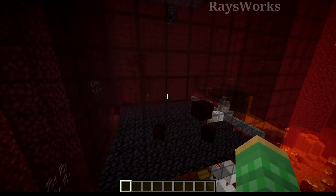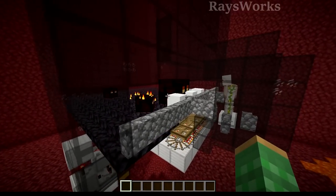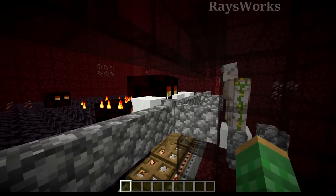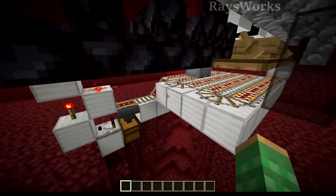Or you have the option to build this one for the spawner. The only difference is we have an iron golem pulling all of these guys to a central location, where we kill them with the frogs in the boats and the items being collected in a little bit smaller area.